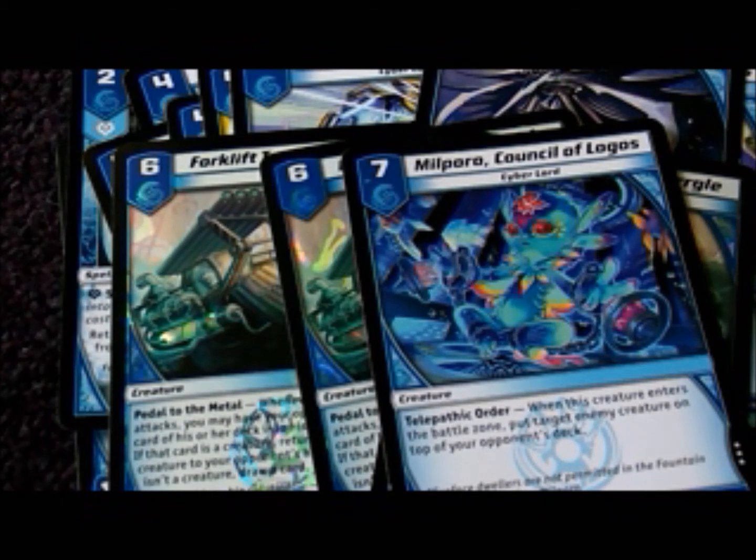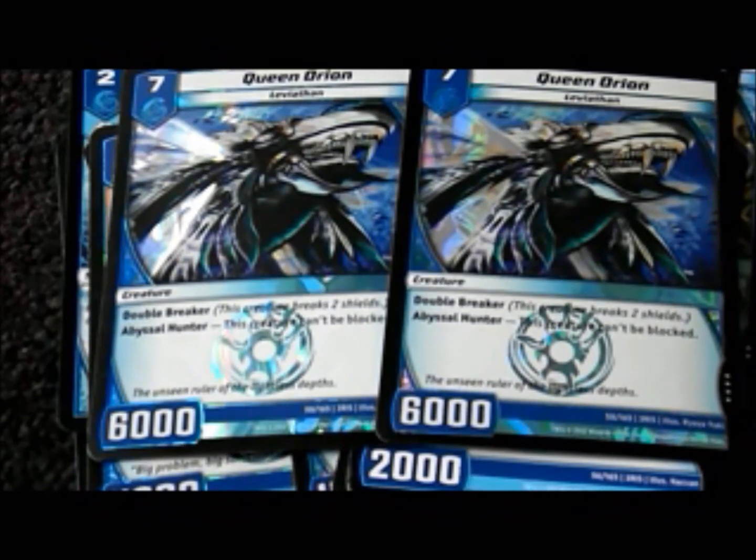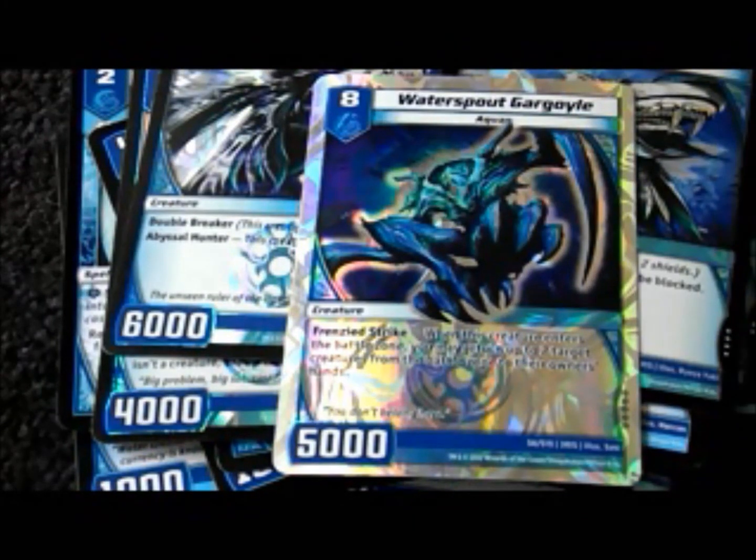Three cards left in the deck. I added in two Queen Orions because the deck lacked double breakers — it really won today's match. I didn't get to show off its unblockable ability because my opponent was using Straight Out Fire with no blockers, but it's helped me in other decks. And finally, another card I didn't get to use today — Waterspout Gargoyle, a fun tech that's level 8 for 5K. Whenever he comes out you can bounce any two creatures on the battle zone, regardless of whether they're yours or your opponent's. And this includes itself, so you can use this with endless combos.